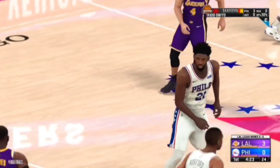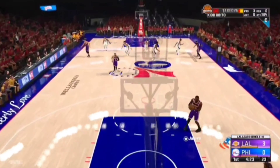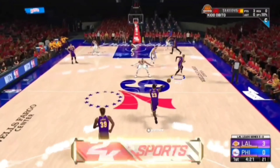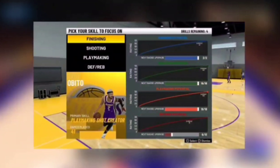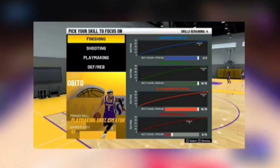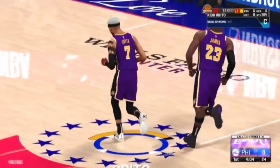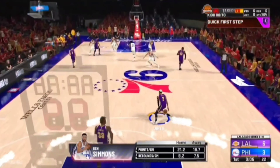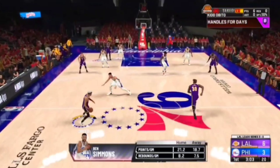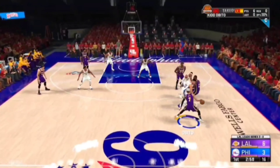Ever since the gym rat badge has been in the game, I grind MyCareer and usually play 40 to 45 games — that's what you want to go with. I played 41 games right here on the screen. You want to play these games non-simulated. You can foul out or have a 25-point lead and simulate, asking for VC to get out faster, but you have to play 40 to 45 games.